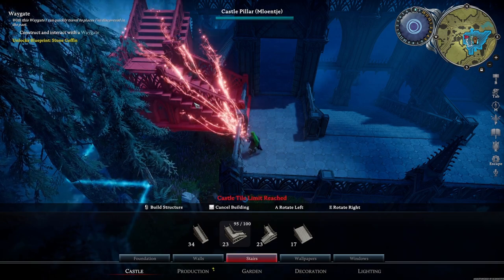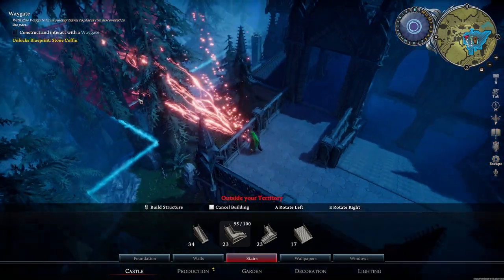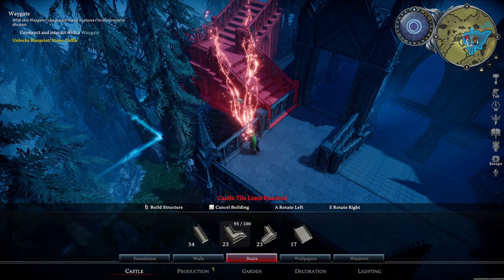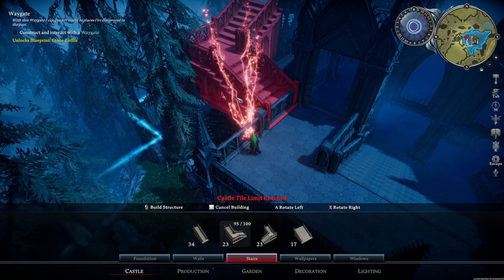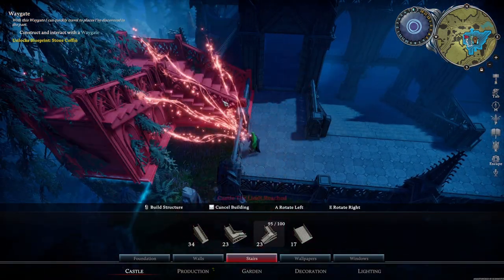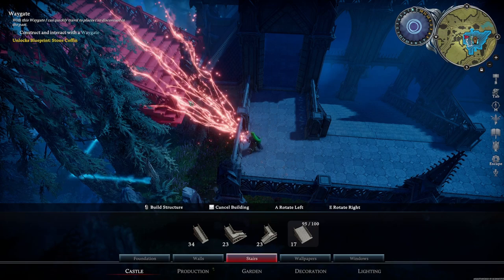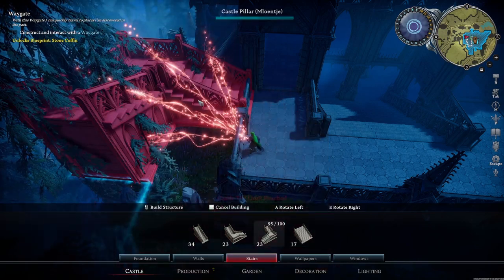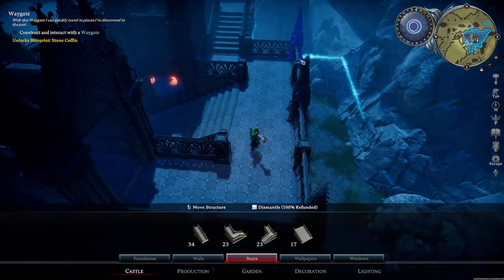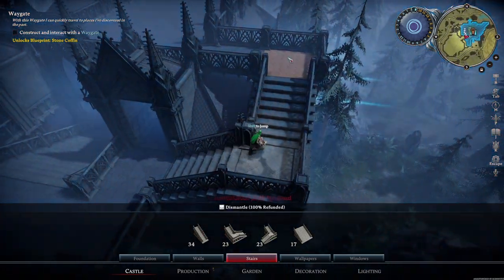Castle tile limited - limit reached. Wait, but I'm at 95 out of 100. So why does it say castle tile limit reached? Because the staircase works for three blocks, I think. Is it counting for three blocks? Blocked by environment - this is going to be blocked by environment as well. So for now - three floors then.